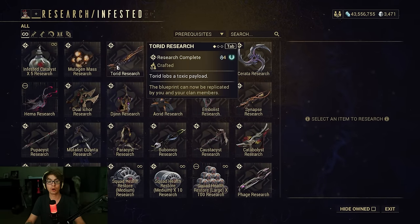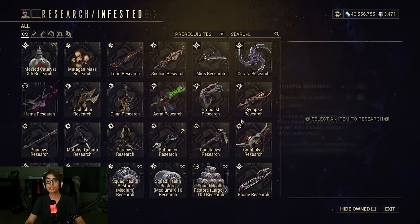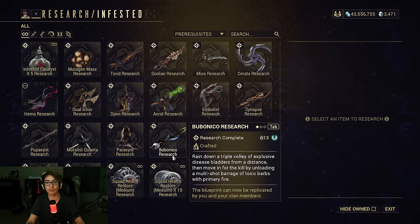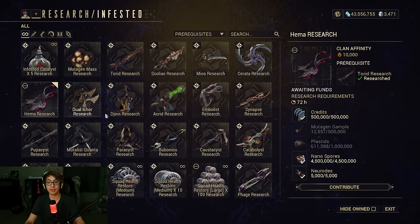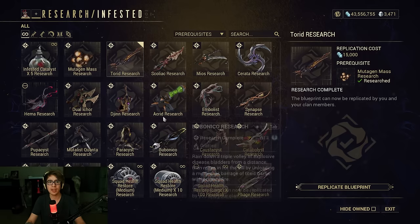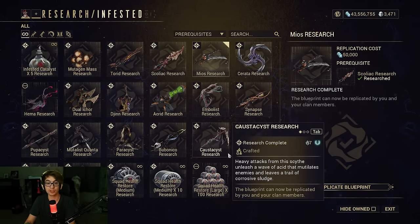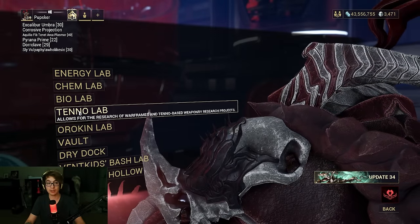If we then go to the Bio Lab, we can see even more weapons. Since it's a Bio Lab, most are infested-themed, so you have a lot of cool infested weapons. You have really good weapons such as Bubonico at a higher Mastery Rank of 13, but you also have a Companion such as the Djinn that you can get at level 1. You have stuff like the Hema, which is also a pretty good weapon, the Torid — really good — the Mios — really strong. So there's a lot of weapons in here you should build, and a lot that you might end up loving or just using for Mastery Rank.